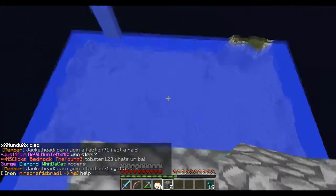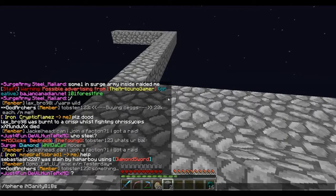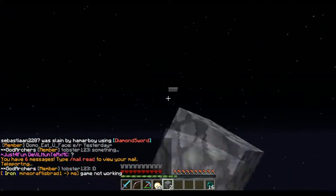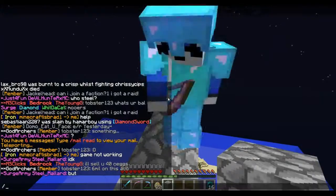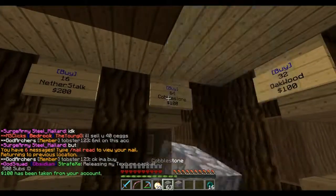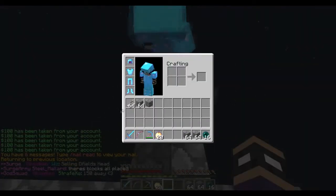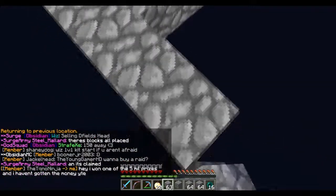We can't make our vault here if somebody already has a set home there. Go check it out — tp here and build out to it. Wait, is that another one over there? I'll build to this one, you build to the chests over there and see if there's anything in it. What the heck — we're supposed to be building a vault and we found a vault!